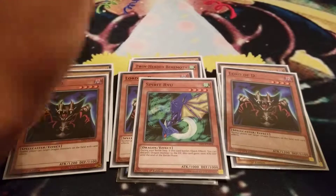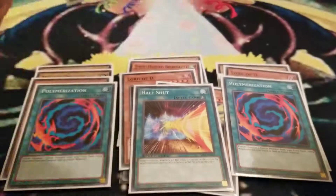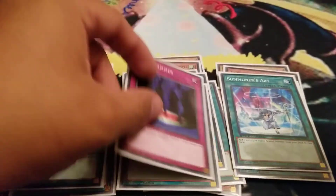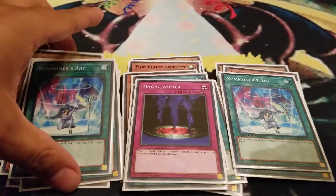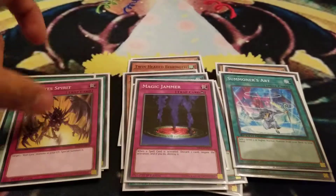Now the spells: Half Shot one, Half Shot two, Polymerization one, Stamping Destruction two, Summoner's Art one, Flute of Summoning Dragon one, and Magic Jammer — just because you're able to discard your Red Eyes without any problems. Sometimes you need to discard it just for Red-Eye Spirit.